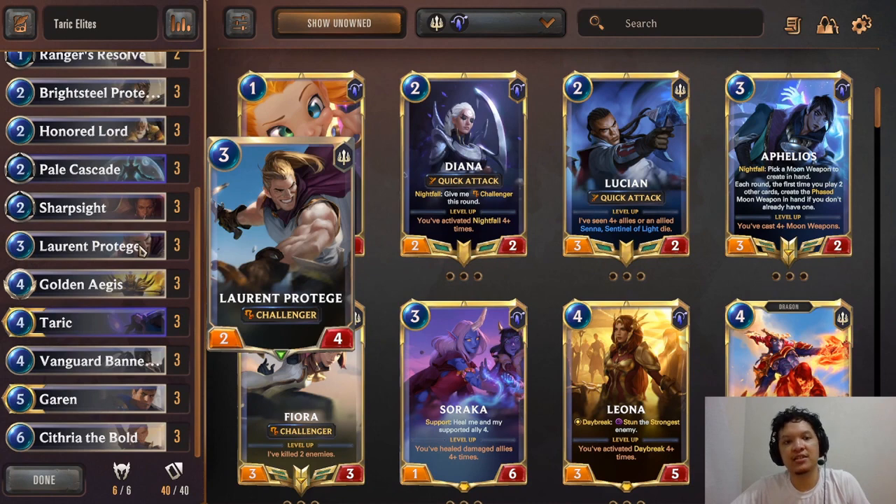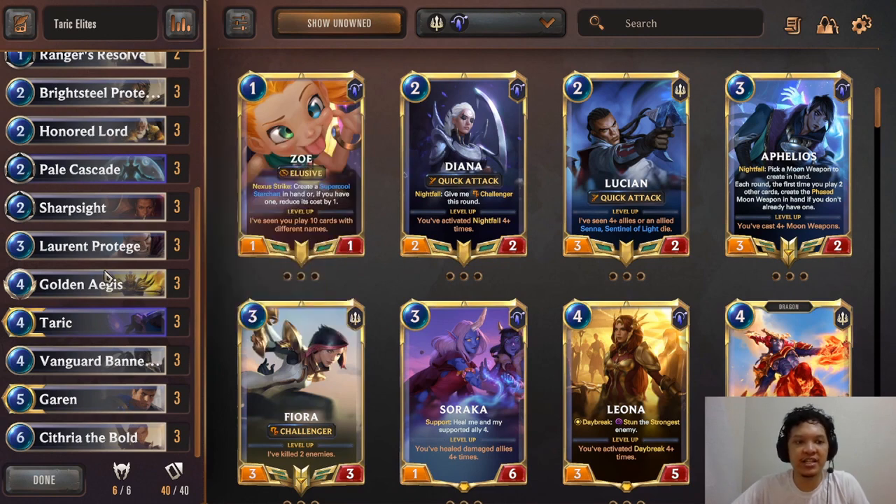For the Mulligan, you're keeping Vanguard Bannerman and any of the 1-drops. Sometimes you keep the 2-drops depending on whether you already have a 1-drop. In certain matchups, you want to keep Laurent Protégé against Twisted Fate Fizz or Aphelios decks. Against Control decks like Trundle Lissandra, you want to keep Golden Ages because the rally will win you the game. If you watch the videos all the way to the end, you'll have a better idea of the Mulligan for this deck.